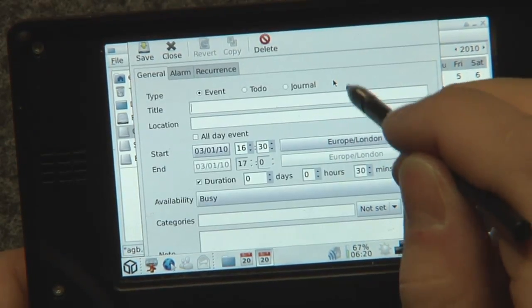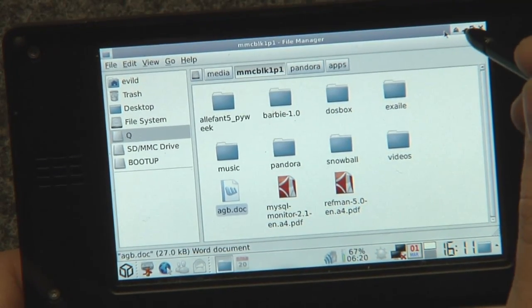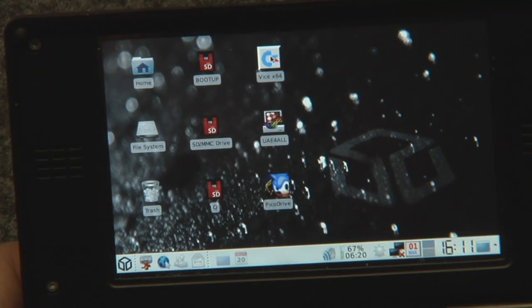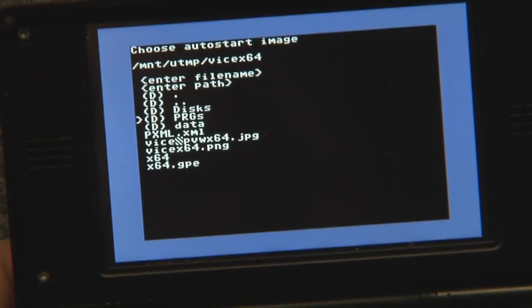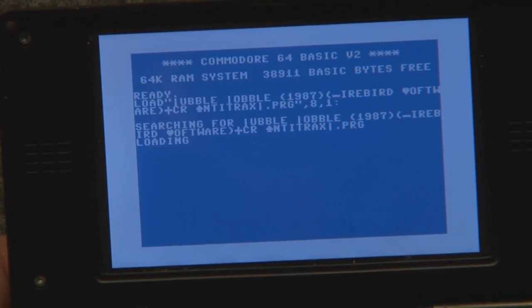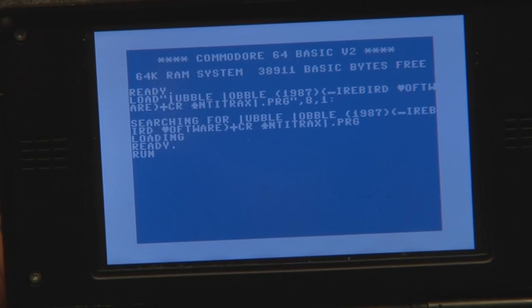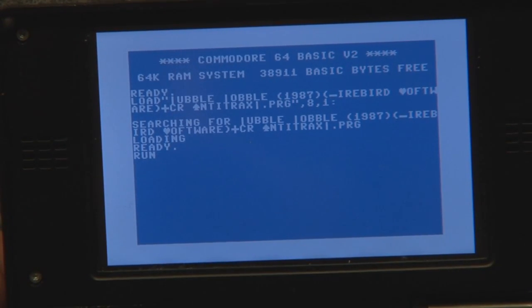You can move around the window. And if you just want to play a bit, just select a game. For example, VICE — it's a C64 emulator. So I can just use an auto-start image, for example a program, and then go to Bubble Bobble, which is a nice game. Play for a while. C64 always takes a while, but it runs really nicely.